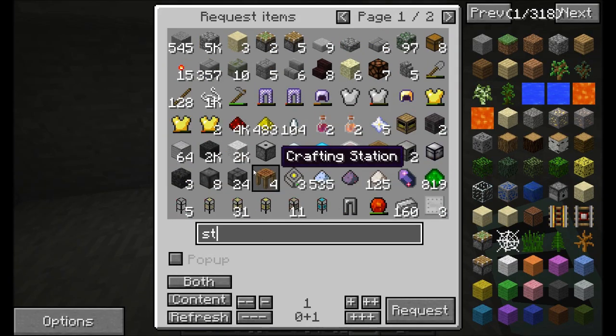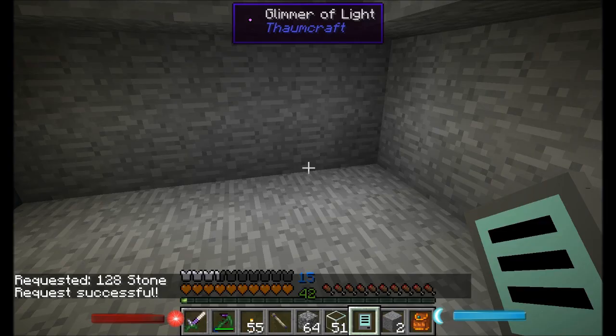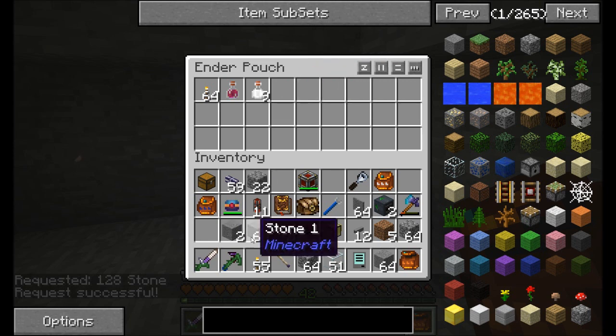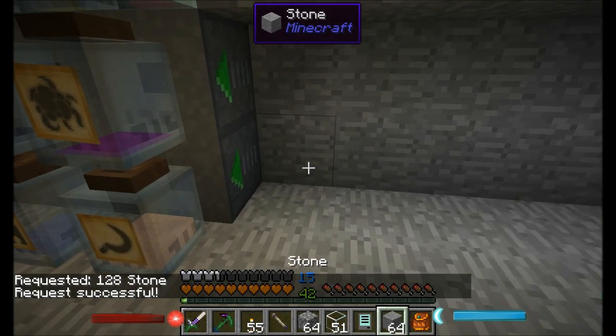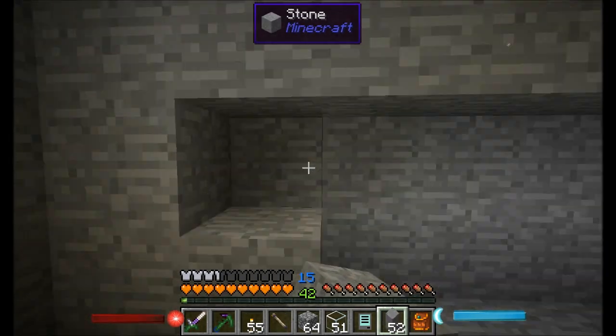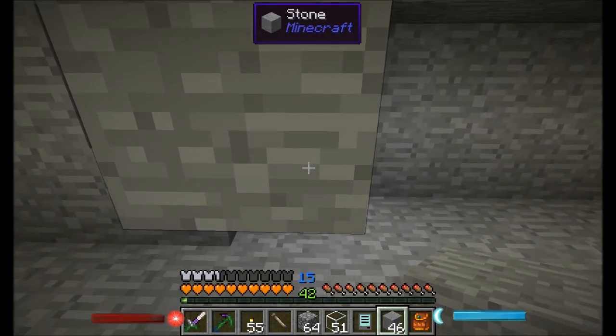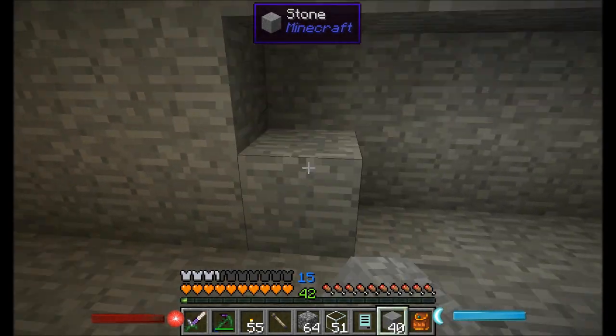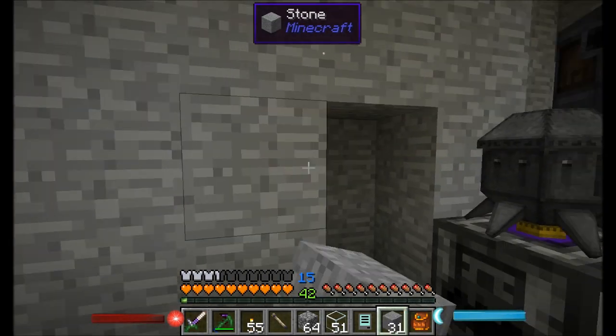We should be able to infuse to our heart's content and not have to worry about which items we put in to get the right aspects. Now it's just like, hey I want to infuse something, not a problem. This is pretty cool. I'm really excited that we got this up and running because it's been on my to-do list for a while. And because we were able to do it with logistics pipes, we were able to do it a lot more efficiently than the way we did it on the Forgecraft server. Overall, I think that's a win.